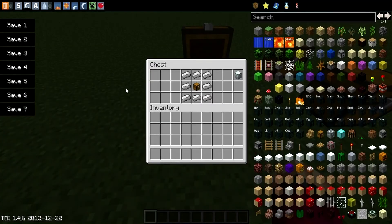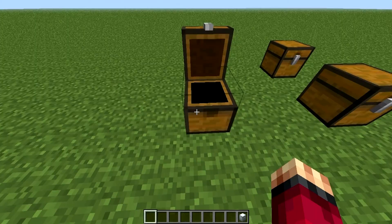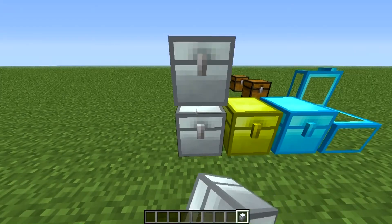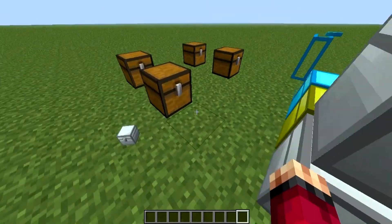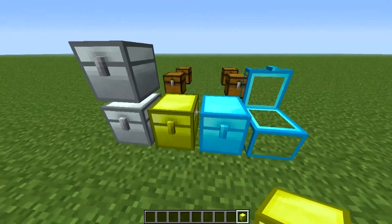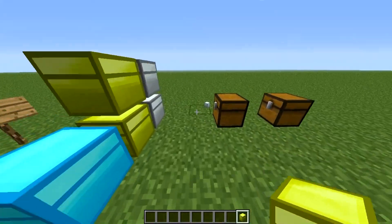To create an iron chest, all you need to do is get a normal chest surrounded by iron ingots in your crafting bench and you get an iron chest. For golden chests, it's just an iron chest surrounded by gold, and that gives you a golden chest.